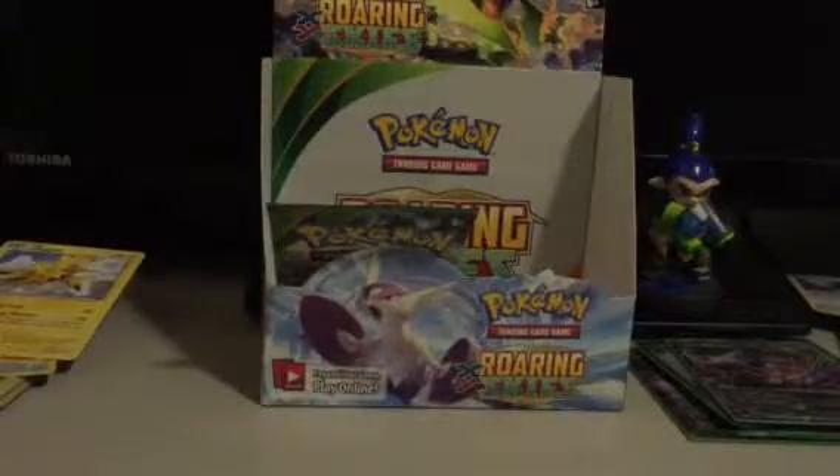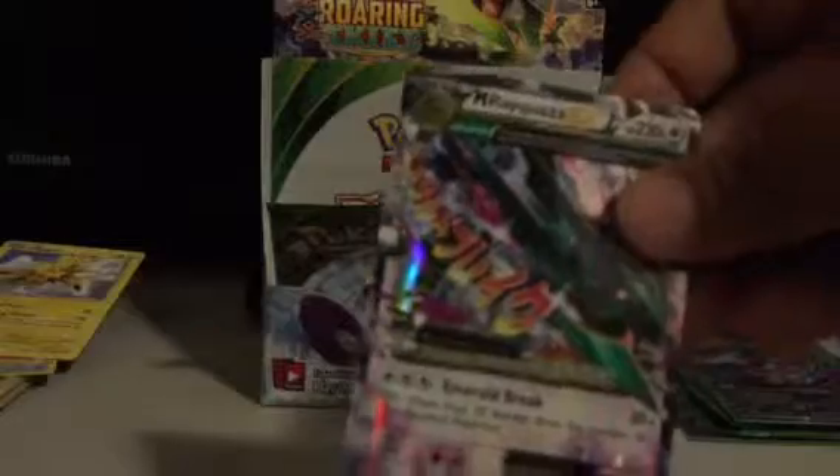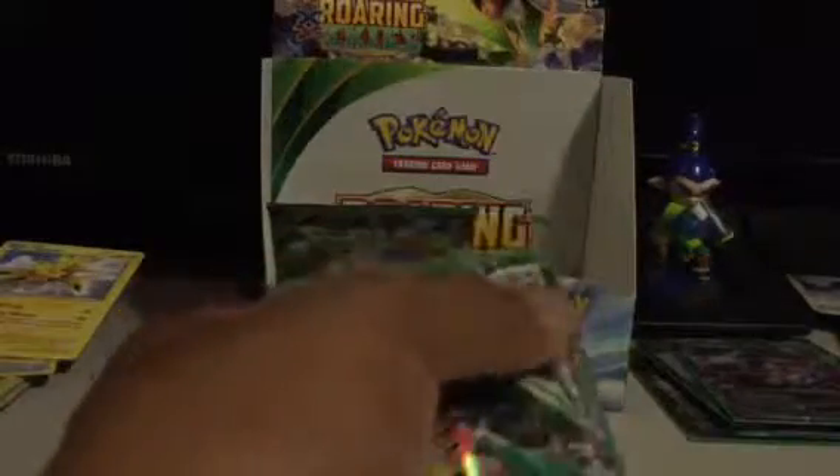Two more to go. Mega Turbo, Tropius, Switch, Wurmple, Dunsparce, Spearow, Natu, Nincada, Altaria Reverse, and nice — yet another Mega EX here. I think I've pulled three in this box so far. It's Mega Rayquaza — and this is an interesting return to a Normal type for a Dragon, because Mega Rayquaza is both Flying and Dragon type, I believe. So it's nice to see the typing of old.